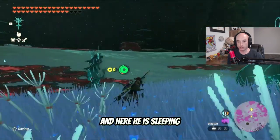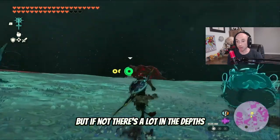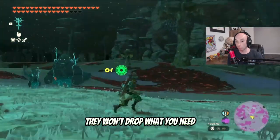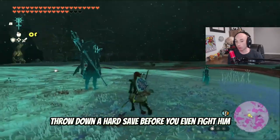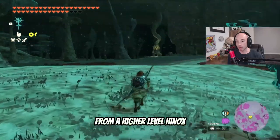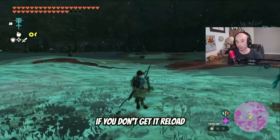I have it marked on my map, and here he is sleeping. There are tons of these everywhere — you might already have what you need, but if not, there's a lot in the Depths. You can wax this guy and get what you need. Sometimes they won't drop what you need, so throw down a hard save before you even fight him. I think you have a better chance of getting the guts from a higher-level Hynex, but you should still be able to get it from that one. Just hard save — if you don't get it, reload and fight him again.